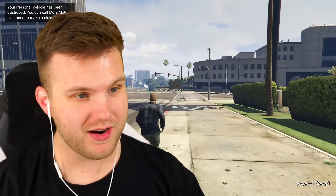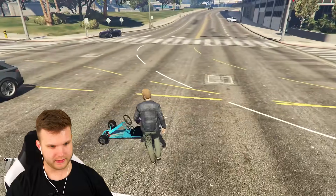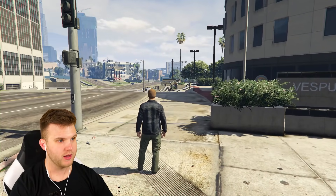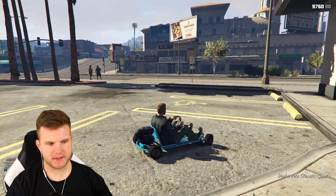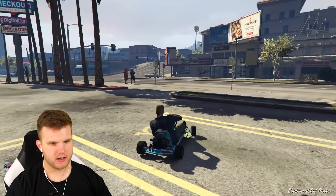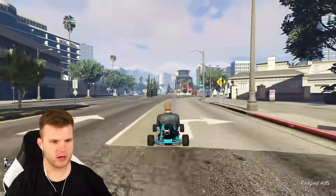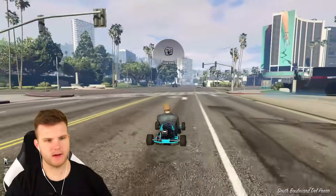We're gonna have to restart. At least now we can get geared up with snacks and stuff. That thing is done. We need armor and snacks before we do that again. Let's call Mors Mutual, get this sorted out, grab some snacks. Armor has been bought, snacks have been bought. I wish I could have hotkeys for items since I'm on mouse and keyboard — it'd be quicker than going through the interaction menu. Regardless, let's get started.